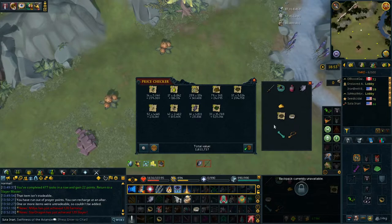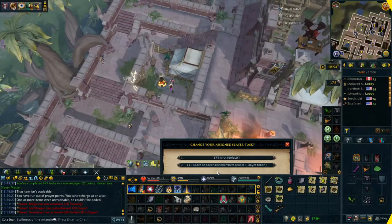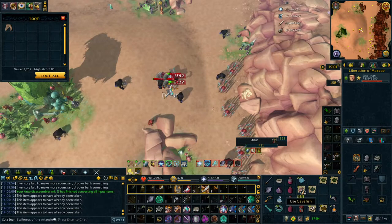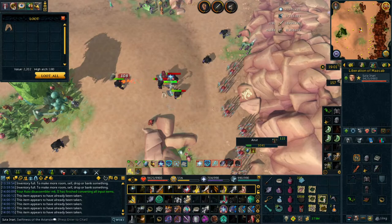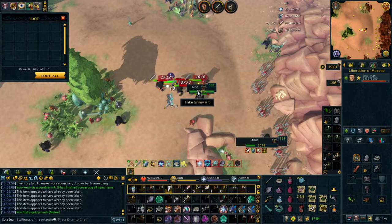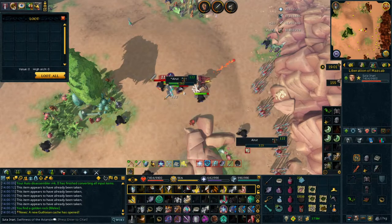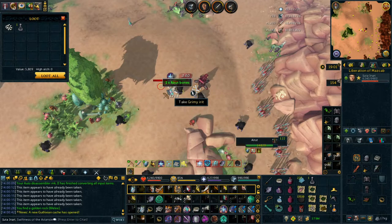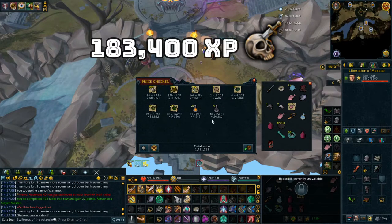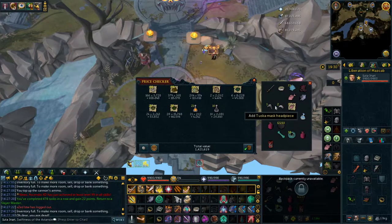We're going to round off and get pushed for that 480 and get the bonus for completing the 10th task. Perfect - an airut task, we've got one more chance to hopefully get that last piece we need to make the mask and get that comp requirement out of the way. Unfortunately I ate my food on accident, but we did get the Tuska mask headpiece - the only one we were missing. Finishing off the task, we got over 1.4 million in loot and 183,000 slayer experience.